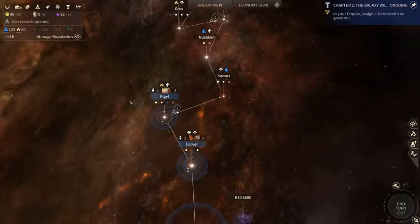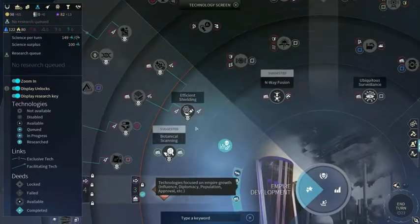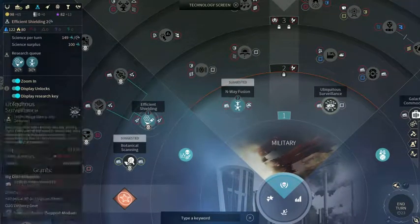I don't really have a whole lot of ships in play yet. Speaking of which, it is research time, and I'm going to start with efficient shielding to get my attacker ships up, and then I'm going to go into the Military Tree.